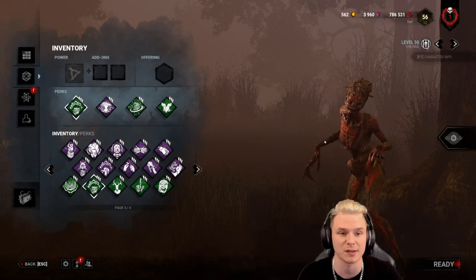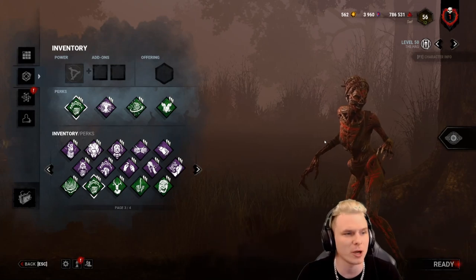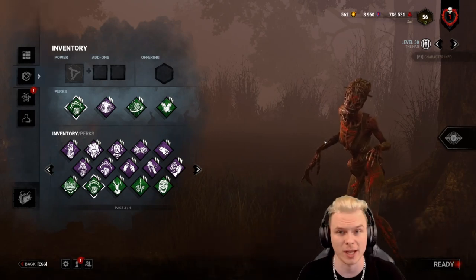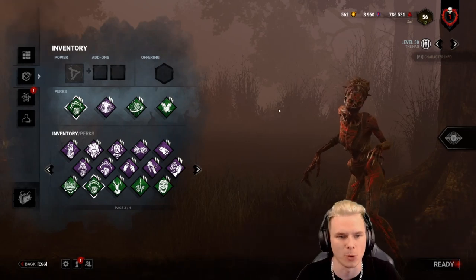Keeping in mind before we go into details about the Hag, the four basic principles are as follows: a gen protection perk, a situational awareness perk, a stall perk, and a utility perk. Now I am lacking a situational awareness perk based on the fact I have Monitor, but I'll explain why momentarily.